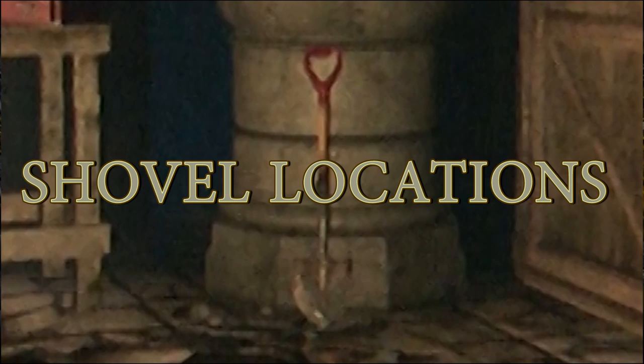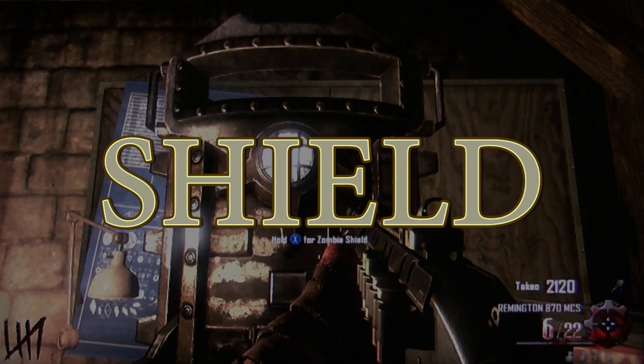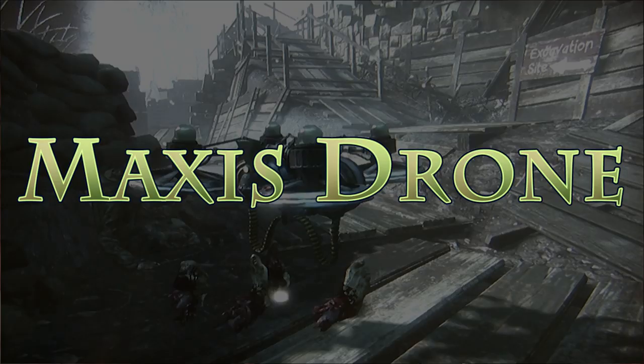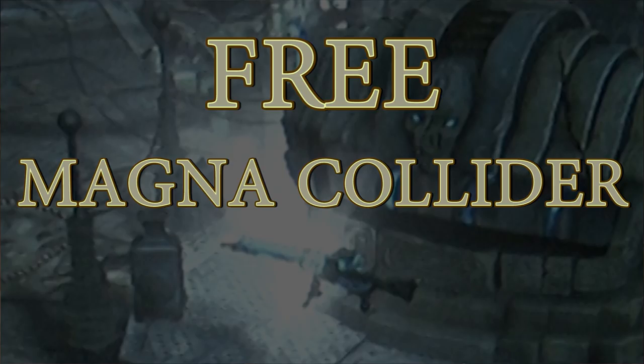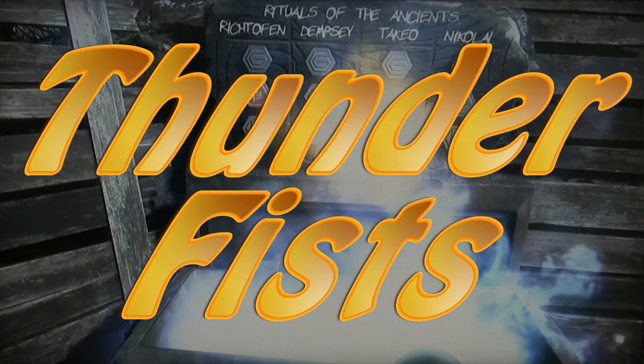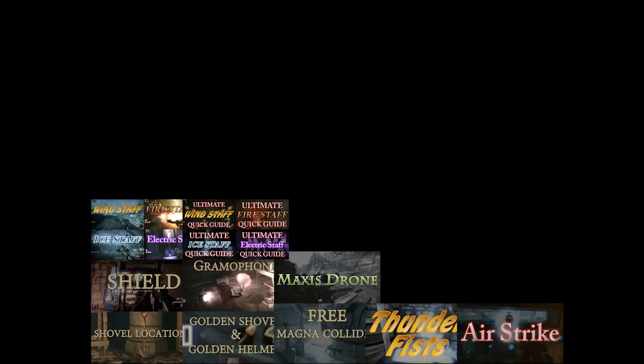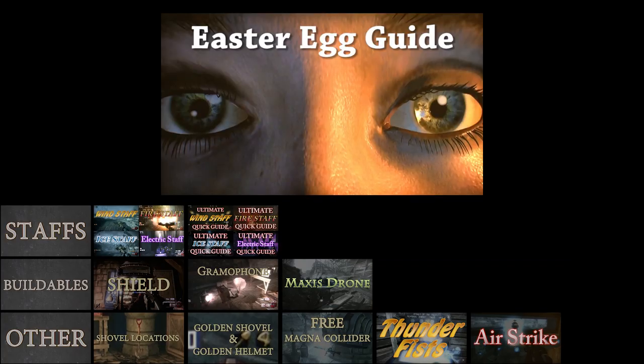I'll cover all possible shovel locations, the real way to get the golden shovel and the golden helmet, the zombie shield, the gramophone, the maxis drone, the free magna collider, all staff part locations, all ultimate staff upgrades, the thunder fists, and the airstrike grenades. The only thing not covered in this guide is the easter egg itself. I made this guide to be a quick reference for my easter egg guide that you can check out by clicking here or clicking the link in the description.